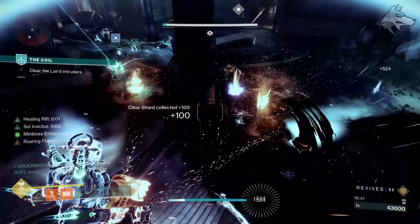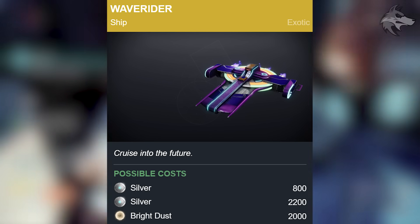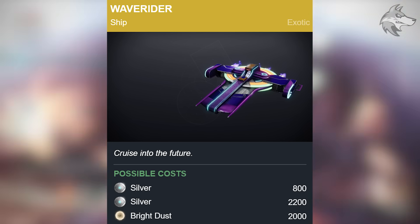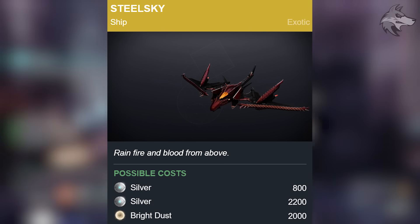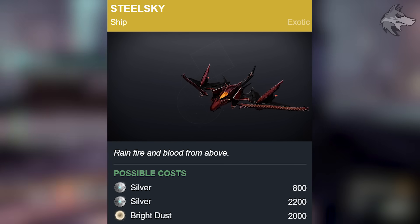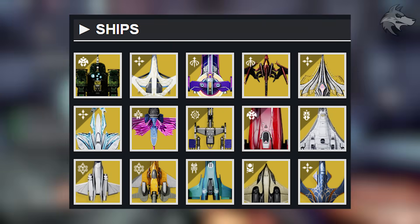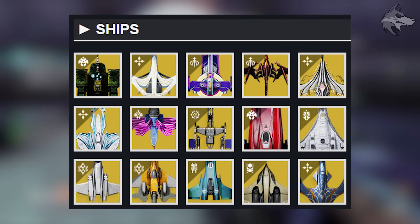For exotic ships, we'll get the Wave Rider, a new exotic ship for Season 23, and as well as having silver costs it will additionally be available for 2000 Bright Dust. Then there is the Steel Sky, which sort of matches the sparrow we just saw with that dragon theme — that'll be available for silver and in a bundle, but also for 2000 Bright Dust.